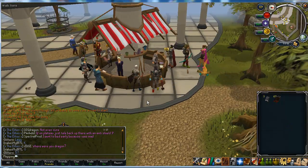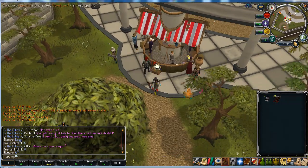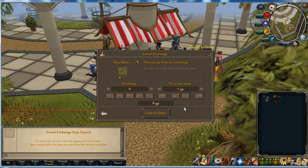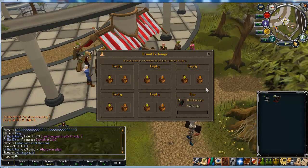Alright guys, Floppen here. As you saw in the end of the last episode, I finished selling Bruin Arrows and now it's 999K. I'm going to jump straight to it. For the first flip, I've decided to revisit one of my old favourites, Obsidian Cape.